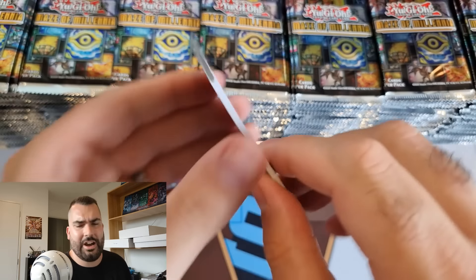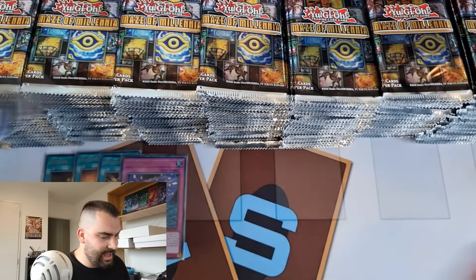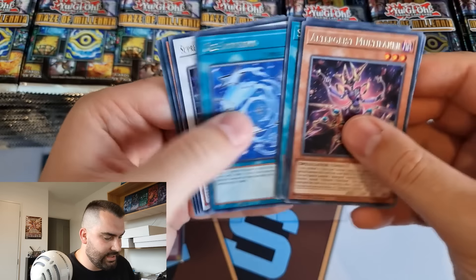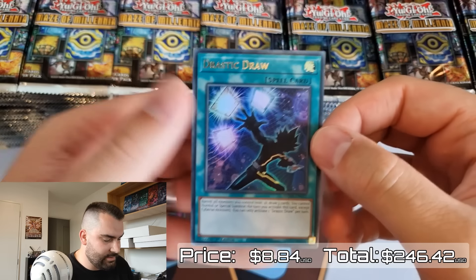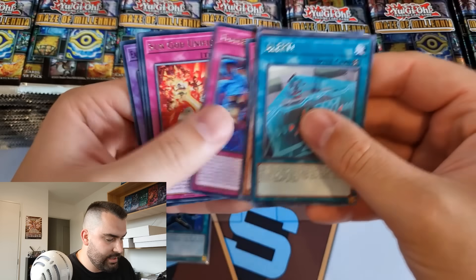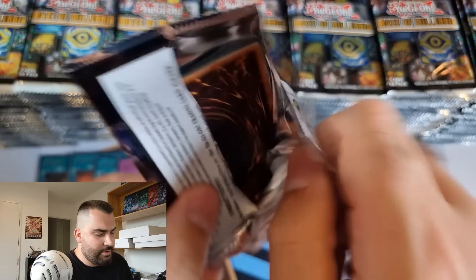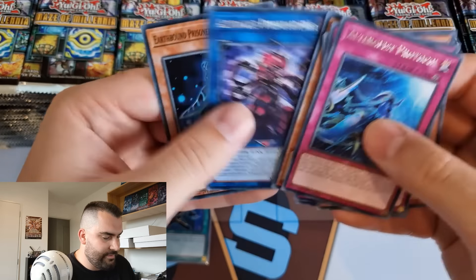It would be cool if that deck was more playable, but it is what it is. Going back to Kytoptera - pre-sales for that card are actually really high for a super rare, which is kind of surprising. It'll be interesting to see how those prices hold once packs start getting opened, because I'm sure it's actually reasonably easy to pull as we've already pulled a couple. We got Drastic Draw as an ultra rare.